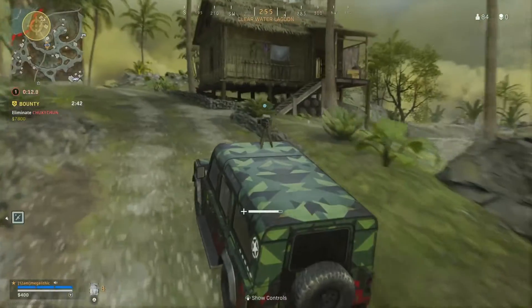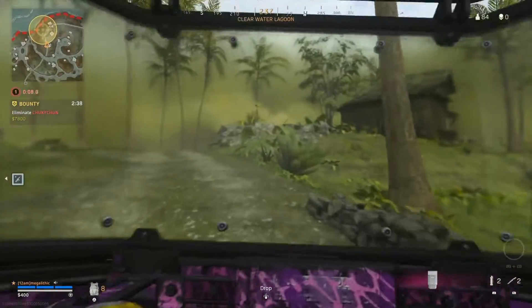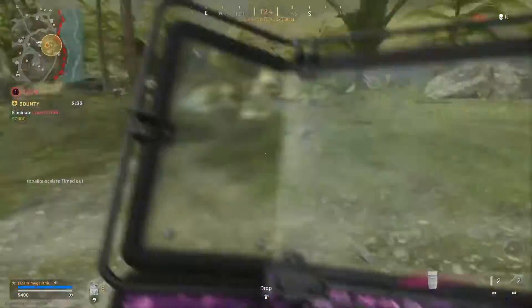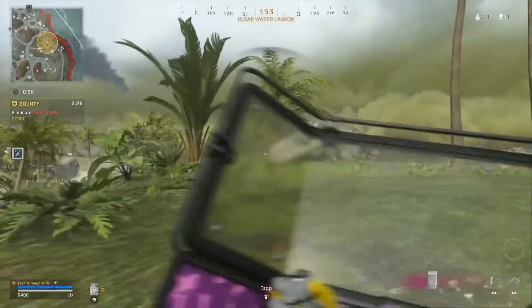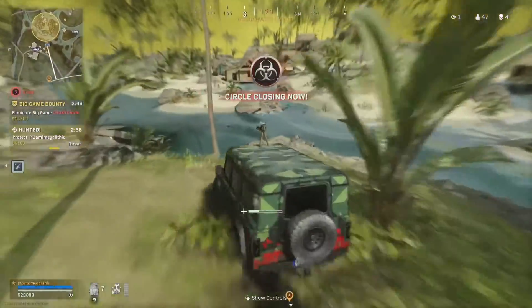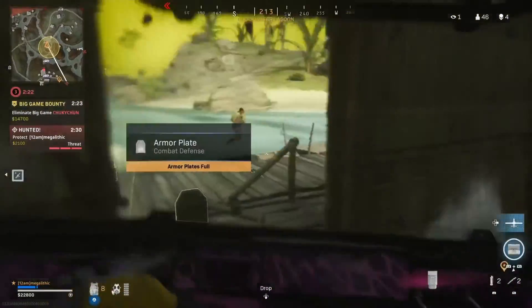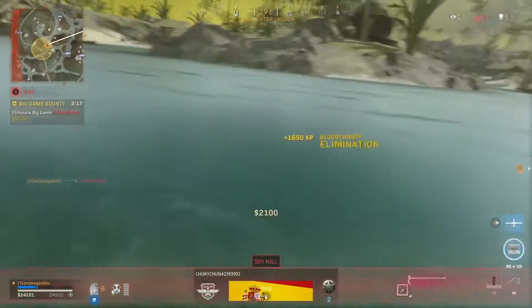The final tip: if you're pushing on buildings, always leave your car a short distance away. What that basically does is stop enemies from using it as an escape vehicle. I don't have any clips of that happening because I stopped doing it such a long time ago. Always leave the van a short distance in front — that way they can't usually get away from you.